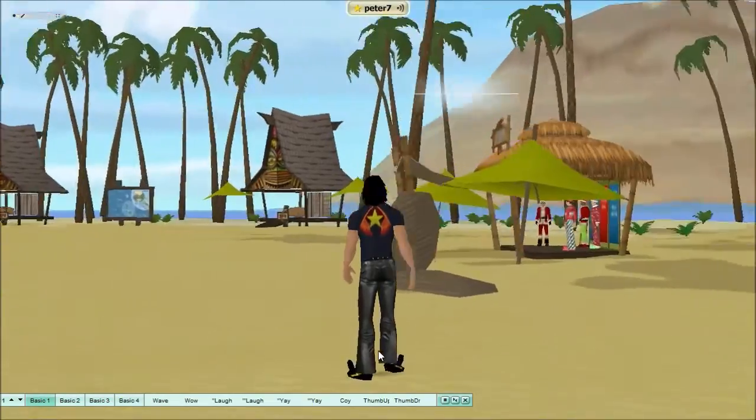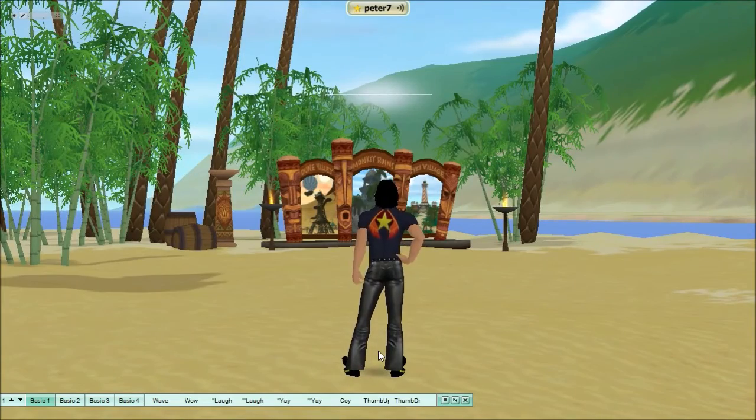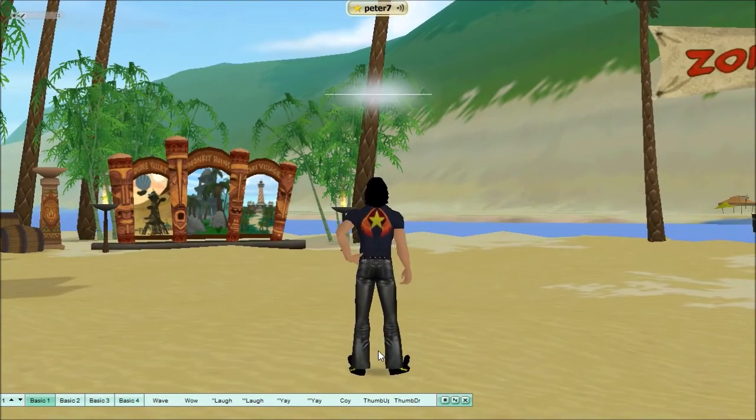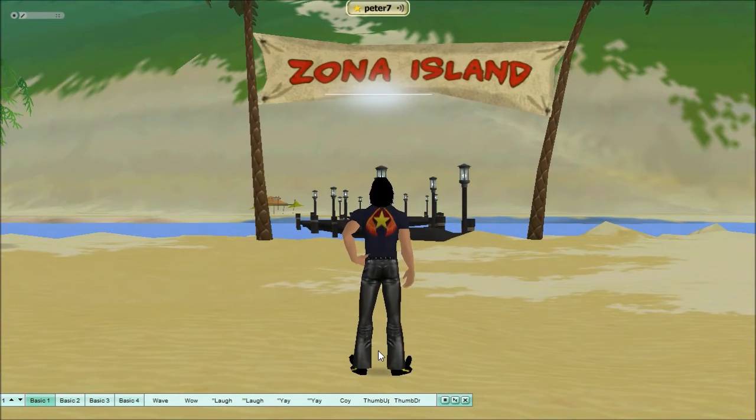You can also use the map by clicking on it and then teleport to the beach or any other nice place within world. For myself I am heading off to Do the Beach, which is a place where I live within world.